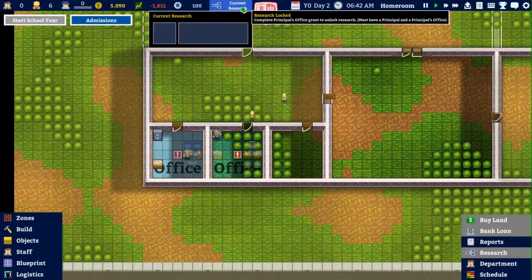Research is locked. To complete the principal's office grant and unlock research, you must have a principal and the principal's office.